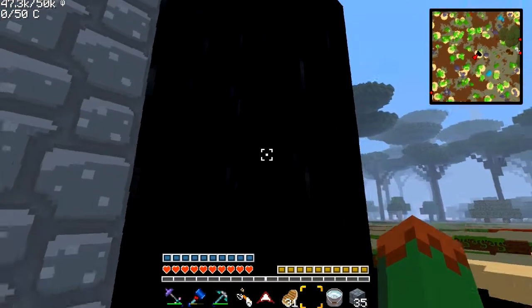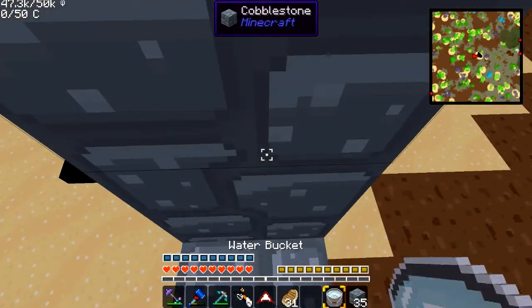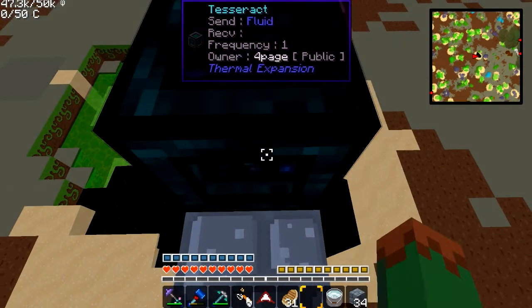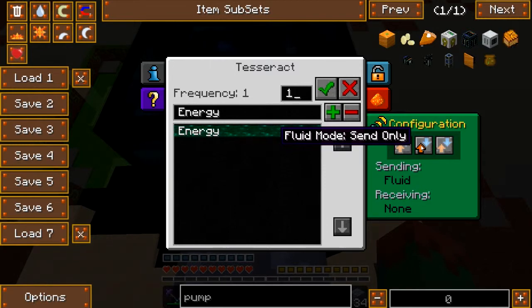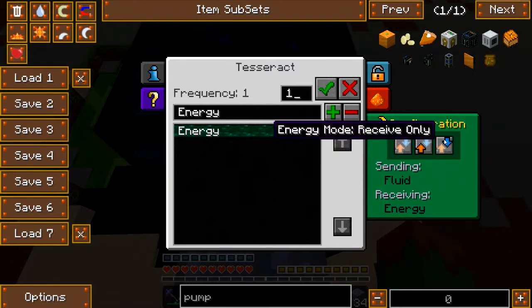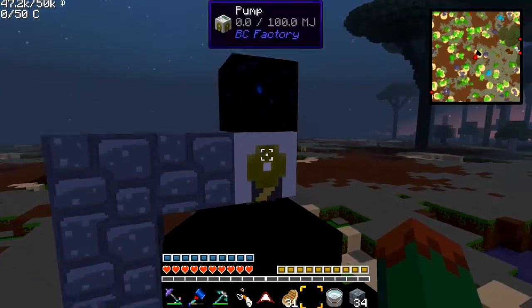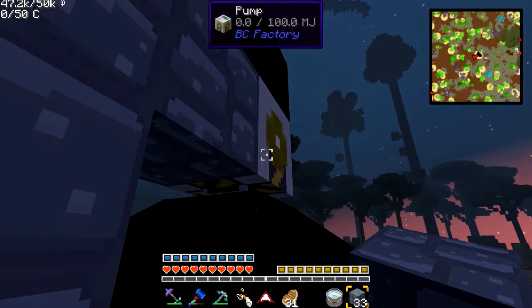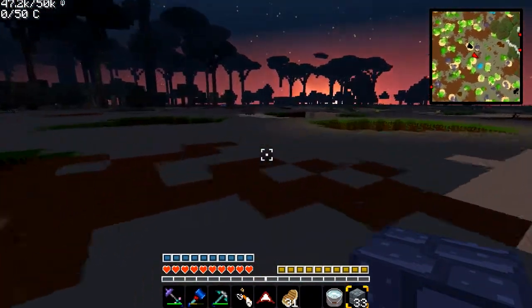That goes down like that and the pipe should come out. Maybe it's got to have power first. I'll stick this tesseract right on top like this. It's going to be hooked up to energy on frequency one and it's going to send fluid. The other one is set to receive only, so I'm going to set it to also receive power. And there it is — I can see the little pipe right there. Is it working? Apparently not. I need to get myself some energy things.